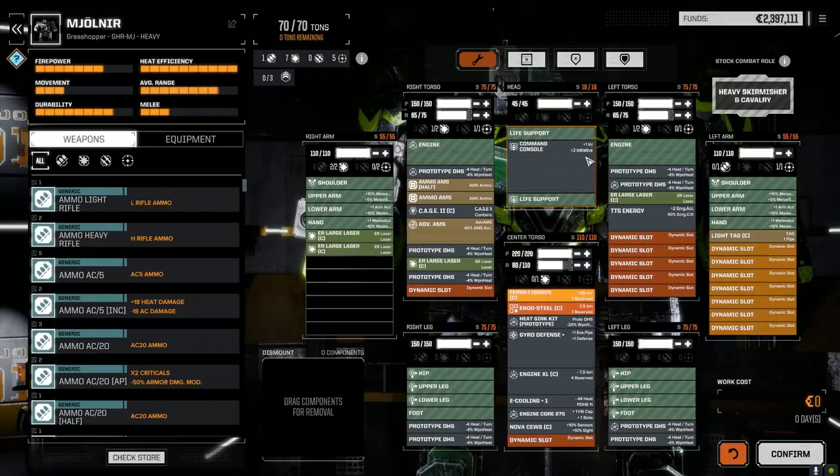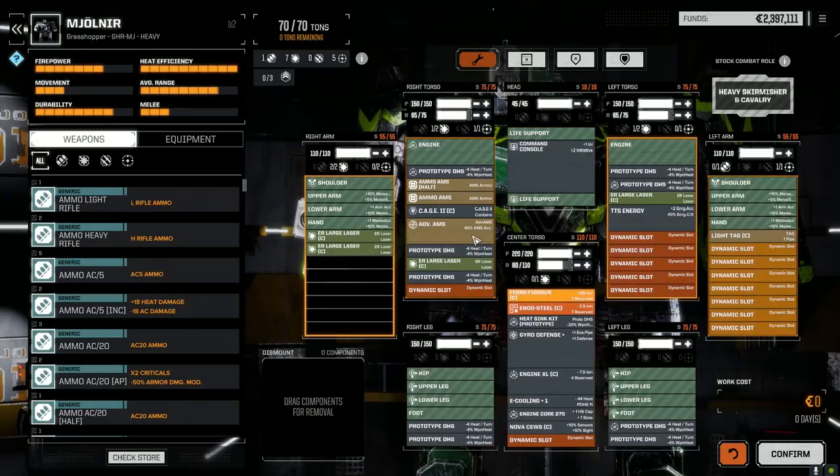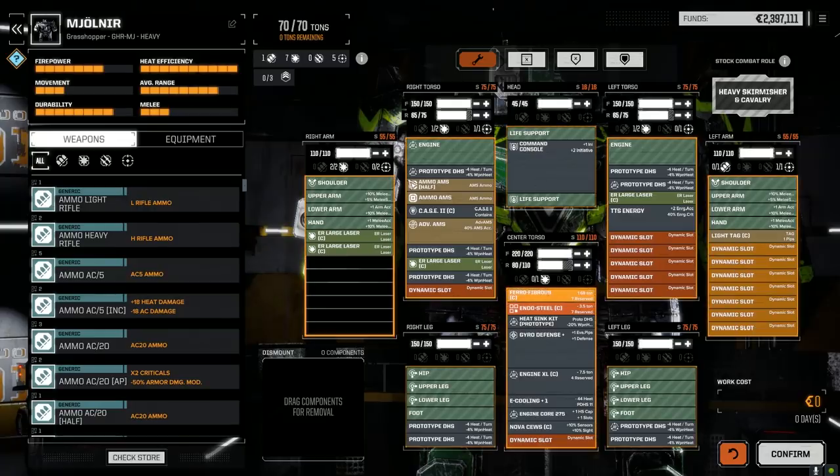We put the command console in. It's really going to help the rest of the lance - plus one initiative, lance accuracy with indirect fire. It's not going to help us since we don't really have any indirect fire, but it gives increased resolve gain which we can use really well. Plus two initiative for all lance mates, which is excellent. Hundred base evasion distance. This is really a support mech. We still have the advanced AMS with 300 rounds of ammo, which I think is plenty.